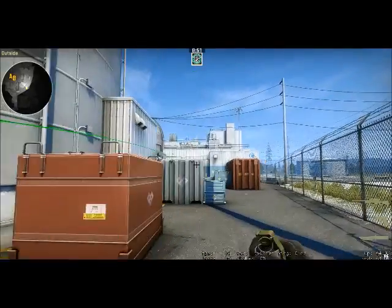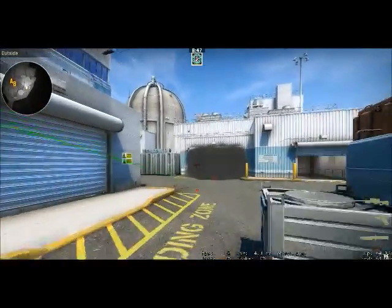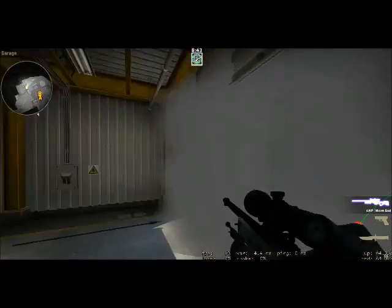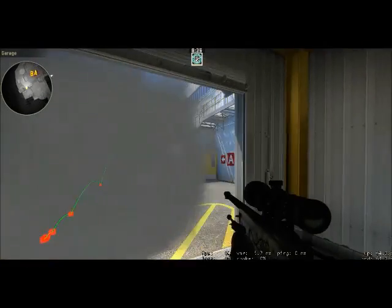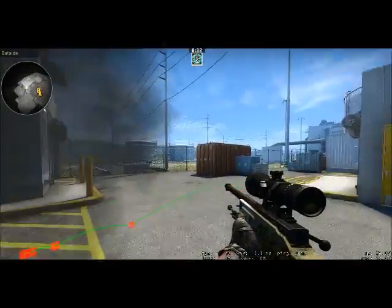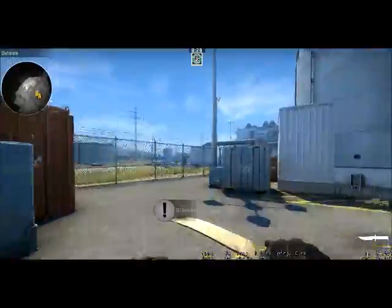Run forward just a little bit like that, and what that does is it should completely obscure the AWPer's vision - the AWPer that's playing warehouse. As you can see, he can't really see. Most of the time the smoke doesn't leave a gap; I'm not sure why this time it has, but it should smoke off and the AWPer will be forced into the open where you can take him down.